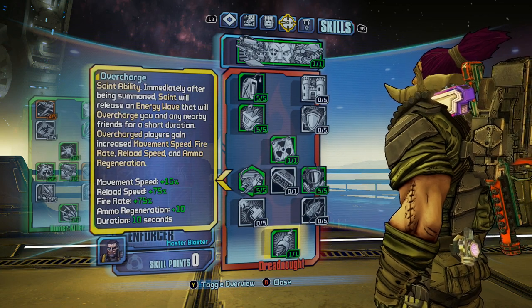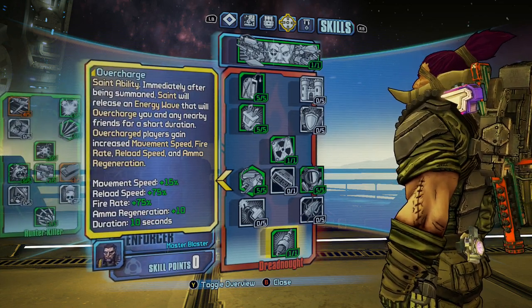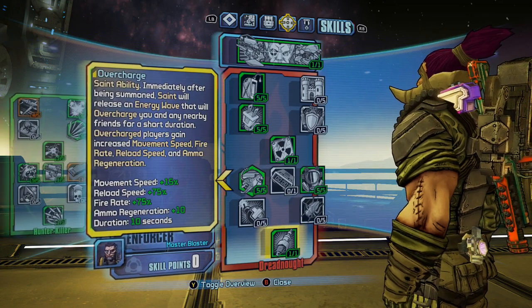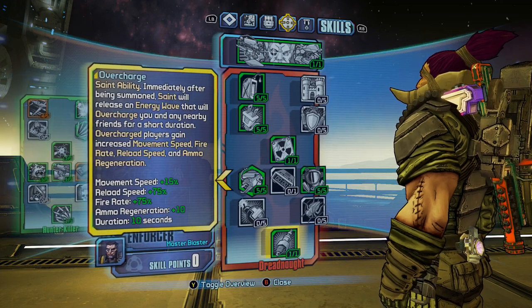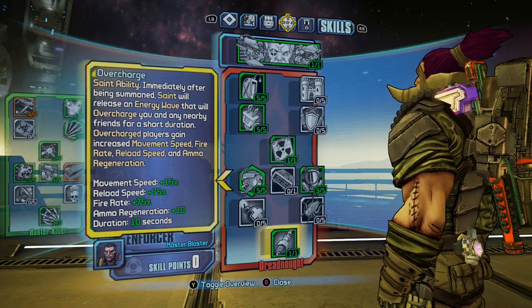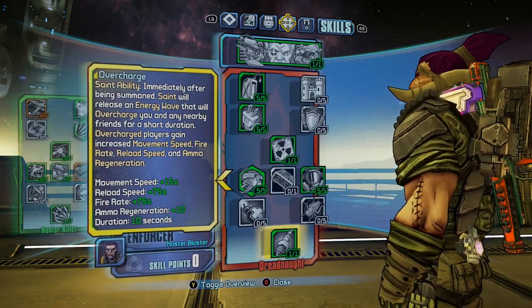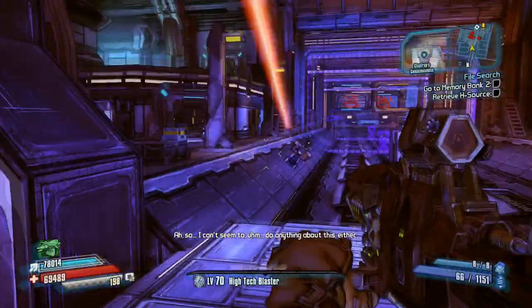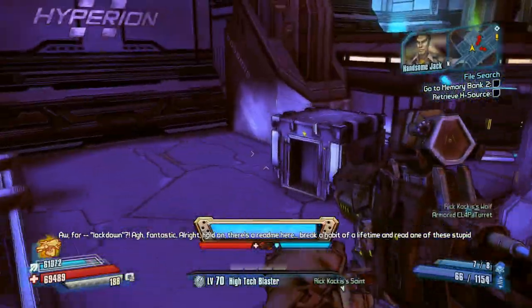Overcharge — love this ability. Do not underestimate ammo generation, it's fantastic. Even if you're just running around and don't need Wolf and Saint, putting them out for ammo regeneration then putting them away quickly is great. Fire rate plus 75% is also amazing and is really going to increase your damage output, especially since a lot of lasers have really large magazines. So that's the build.